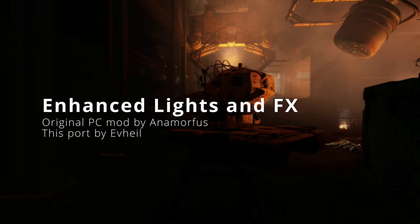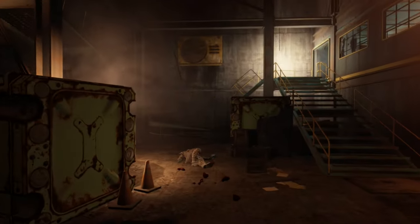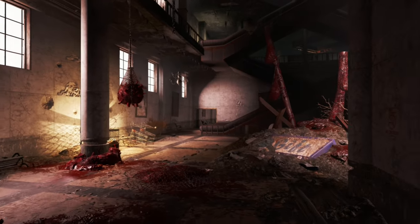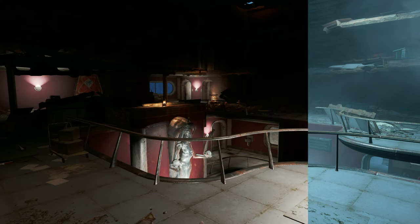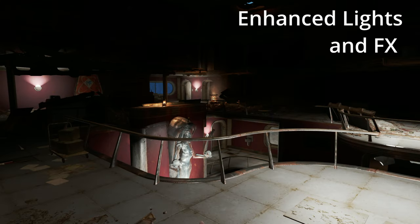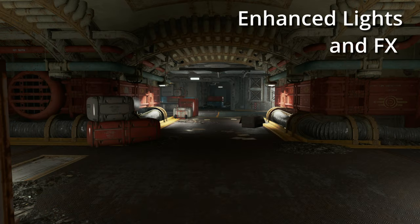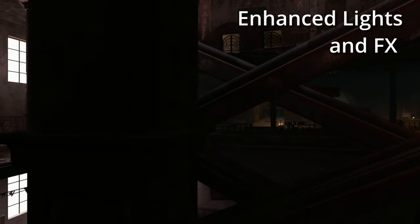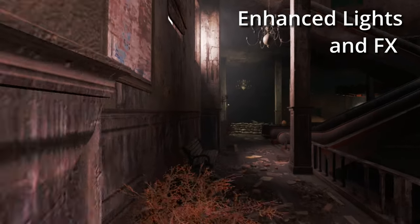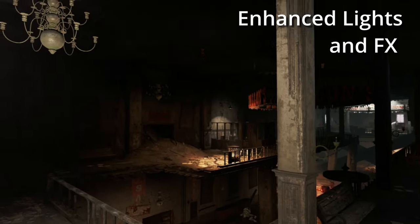Number 4 on this list is an interesting one — it is Enhanced Lights and FX. ELFX is the only mod in this list that added and removed in-game light sources. This change has quite a striking effect on most scenes, as you can see. I think it's very impressive overall — I really like it, and it must have taken a lot of time to make these changes. The scenes are darker overall, which I like. Although emitted light does tend to have very well-defined edges, which means there's a lot of spotlighting going on.